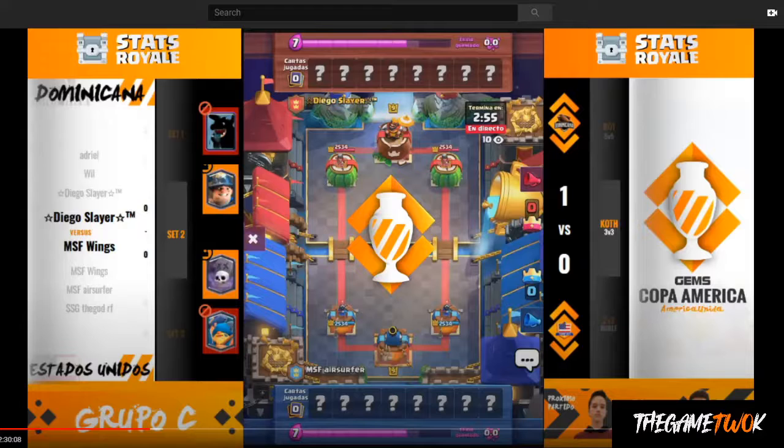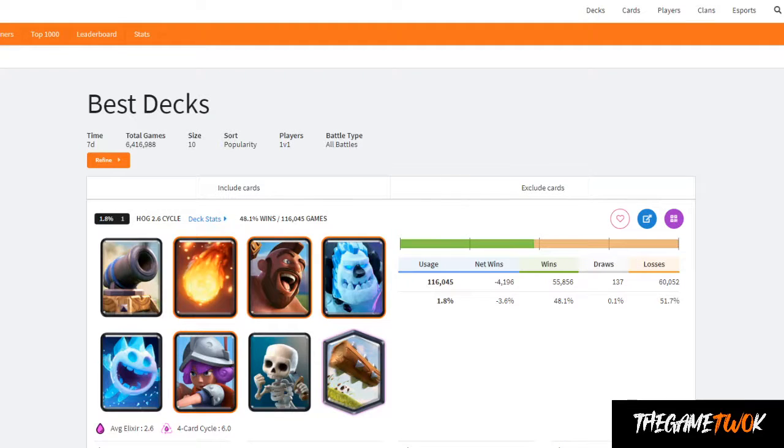But before we get into that, it's going to be a game featuring 2.6 Hog. There's just a pin in my stomach every time I know that I have to face a 2.6 Hog. It's fairly early that you kind of understand exactly when you're going to be facing that card — pretty much two or three cards in and you know it's the 2.6.